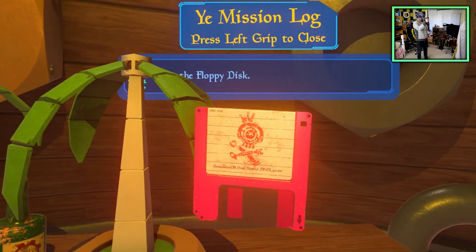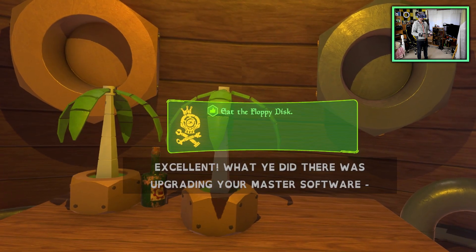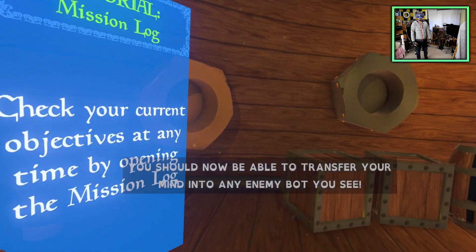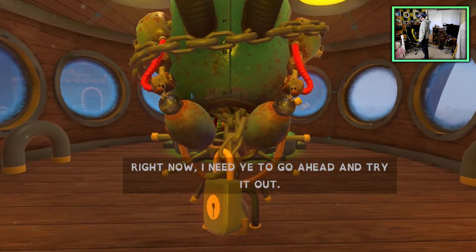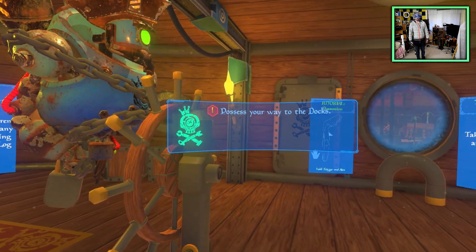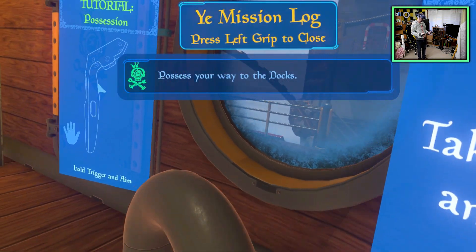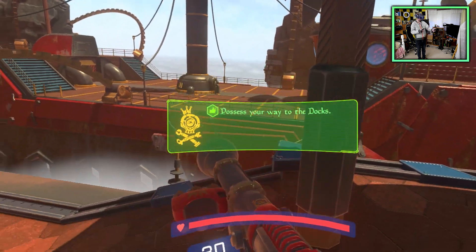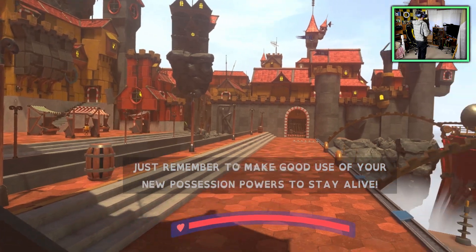The tutorial is showing the OG controllers, so I have to grip. Okay, it works — eat floppy disk, here we go. The NPC says: 'What you did there was upgrading your master software with a little modification of my own device. You should now be able to transfer your mind into an enemy. Right now I need ye to go ahead and try it out — possess your way to the docks.' So I possess my way there — look at that, that worked!